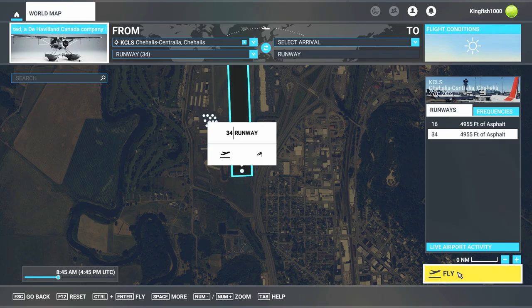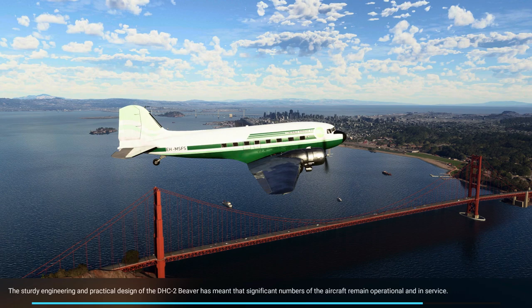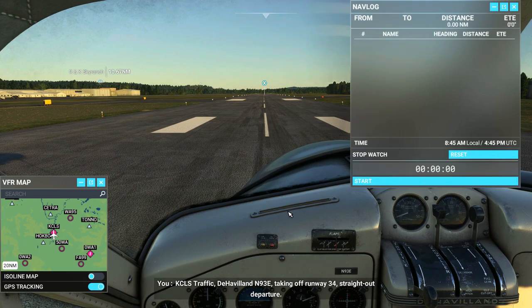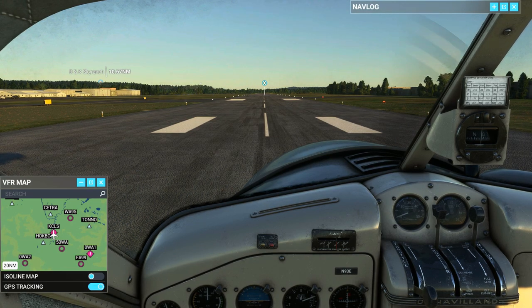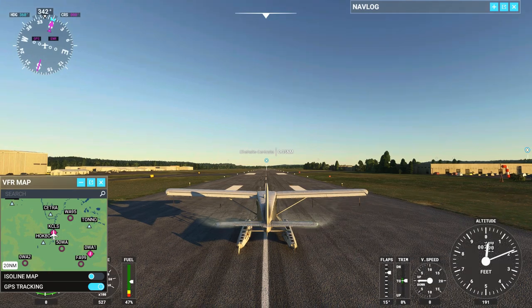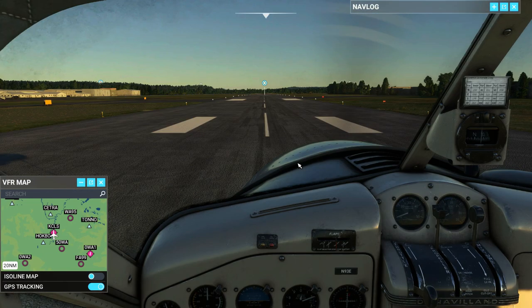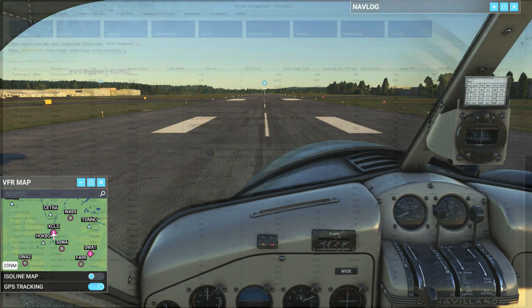We click Fly and it sets up the flight. It takes a few minutes with the load screens. As you can see, I am sitting in the de Havilland and going outside the cockpit you can see I'm on the floats - that's the plane I want to import. Now I'll head back into Air Hauler and show you what to do there.